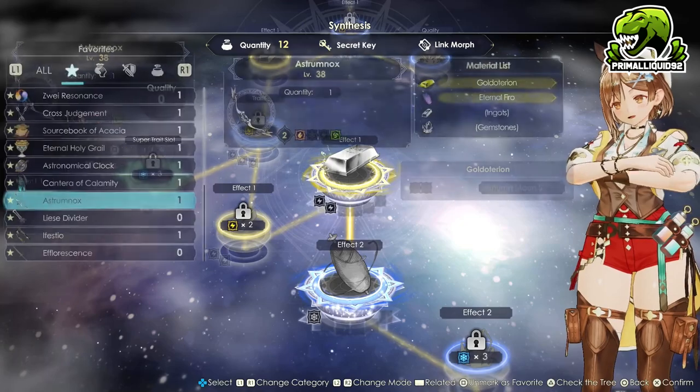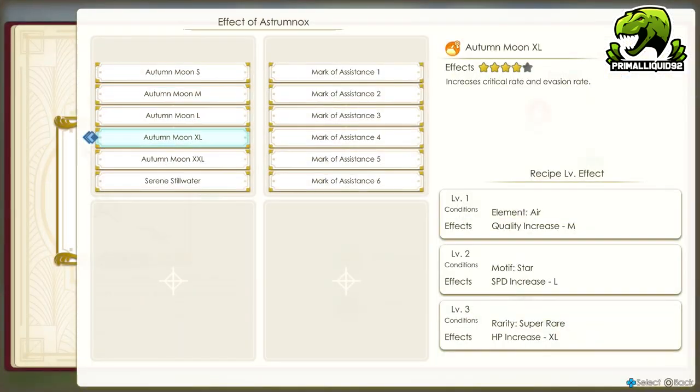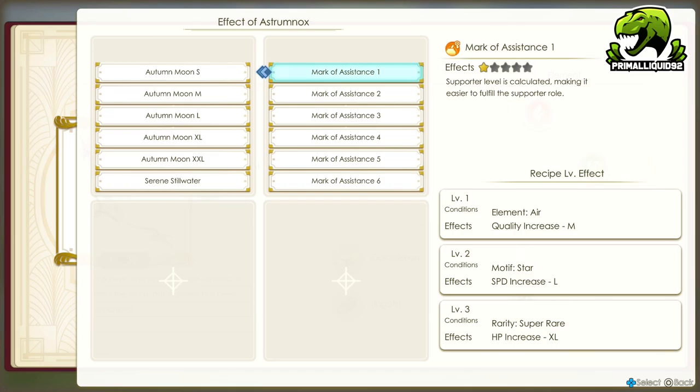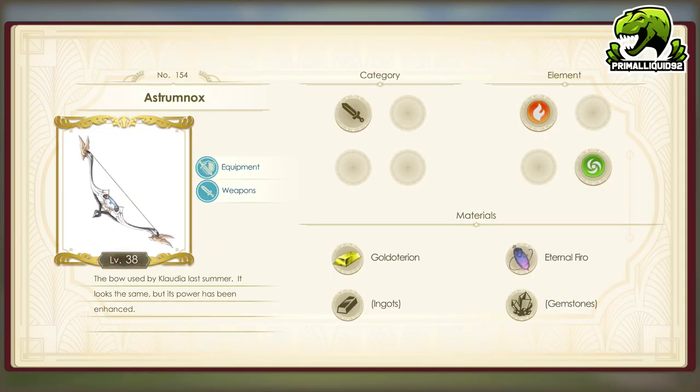Why are we going with this one? Basically, we get a massive critical rate boost and evasion boost. Claudia is just going to be an AI-controlled party member where the only real task for her is to generate AP for us. That's why we're going with this one, because the extra critical rate and evasion rate is going to come in handy. As for the other effect, Mark of Assistance, we can just ignore that.